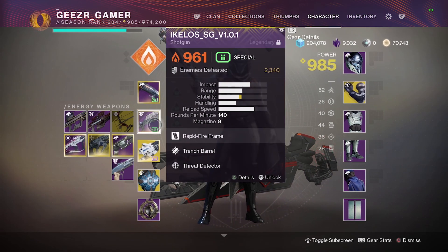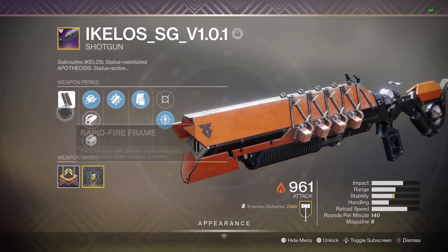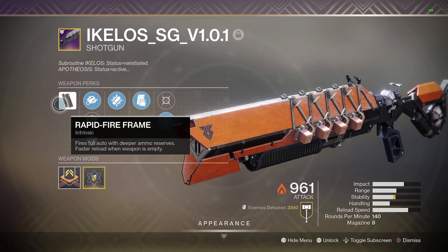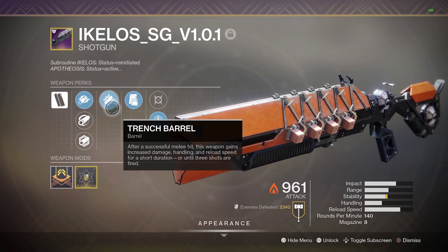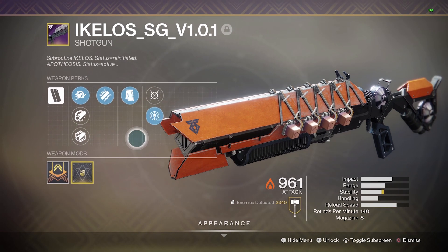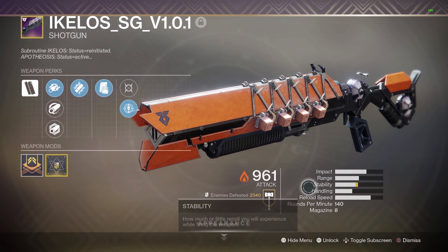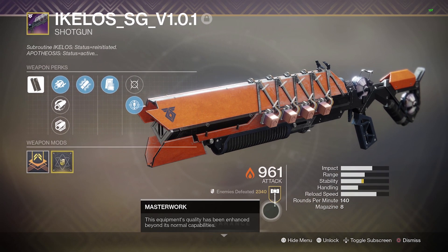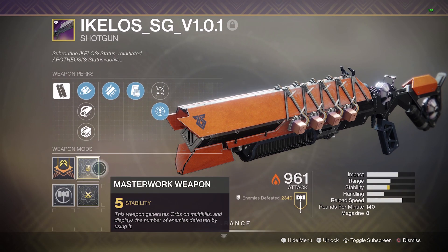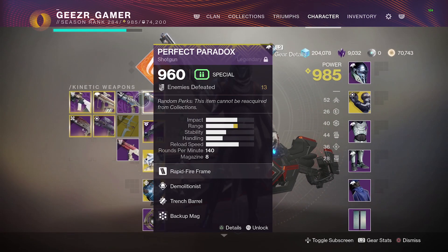This compares directly with the Icalos SGV101, which also has Trench Barrel, is also a rapid fire frame, and also has a magazine of 8 — but it really doesn't have the range that the Perfect Paradox has, because this one is rolled for stability. Is it a fair comparison side by side? Well, it's the best we can do because the Icalos is a static roll. You can't random roll that, so this is what it is.